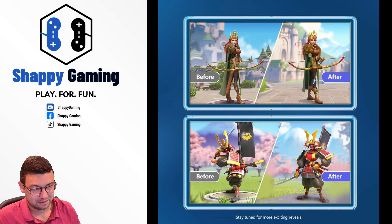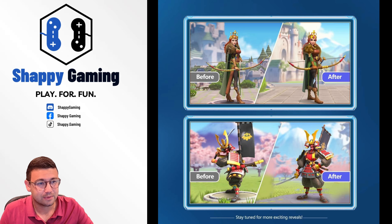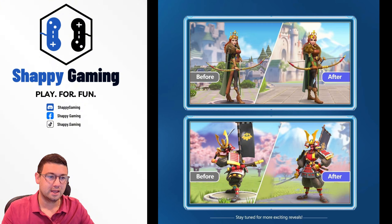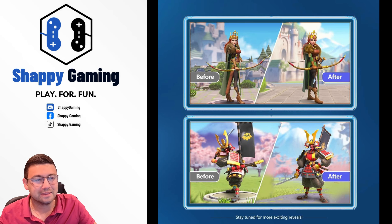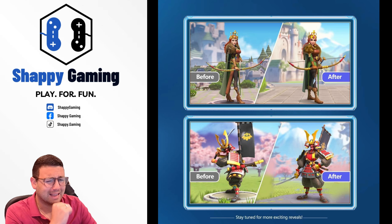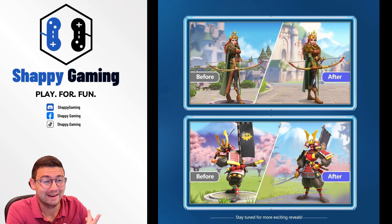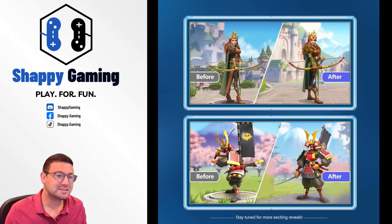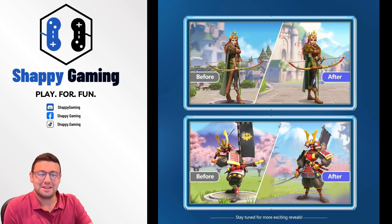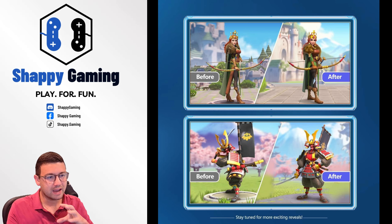Now we have to talk about the old commanders getting reskinned. First two are going to be Aethelflaed and Minamoto. With Aethelflaed they kept her mostly the same — the face looks pretty much the same — but there's one big change that kills me: they took away her heels. Why does Sarka get heels but not Aethelflaed? They also made her a little bit less busty, which I think is fine, but the heels removal was unnecessary.